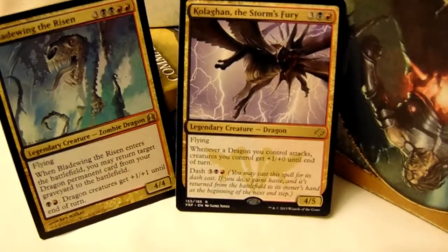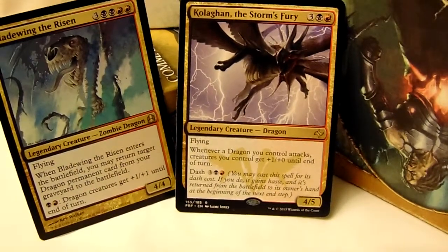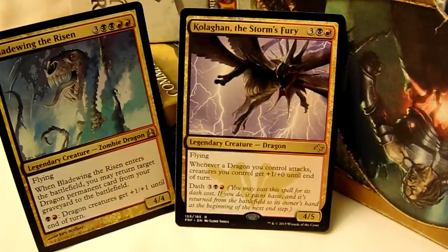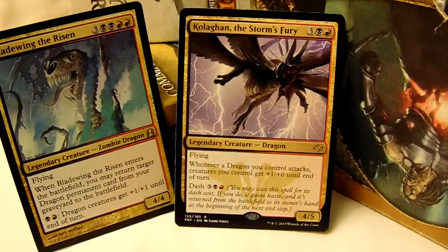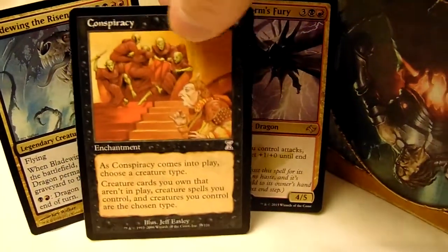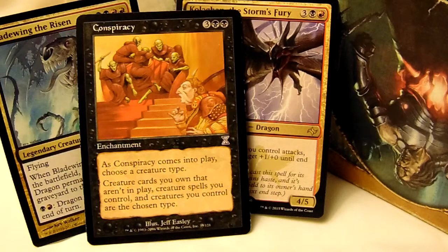This guy relies on tokens — having a lot of tokens and using them. Other than the one card that does it, you don't really need him to make it good. Which is where Conspiracy comes in. This card is insane. It basically breaks any kind of tribal deck — it creates a tribal deck where there wasn't one. And it's not hard to put down. It's only a five-drop.